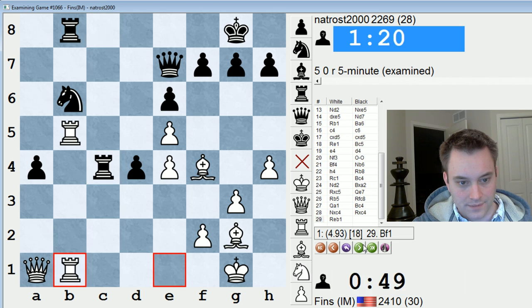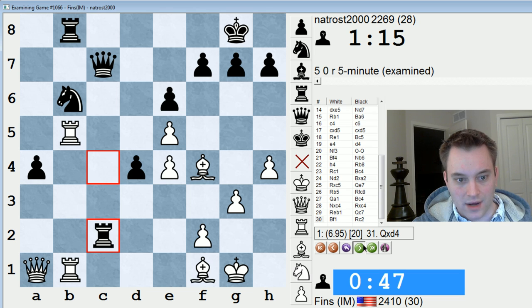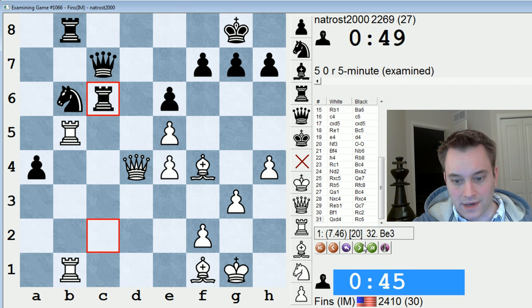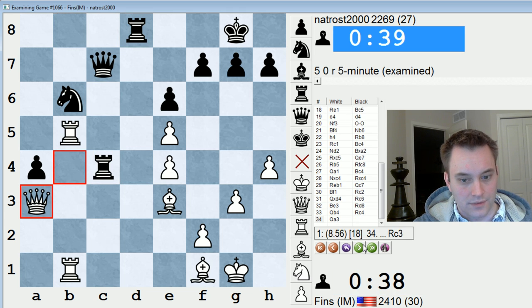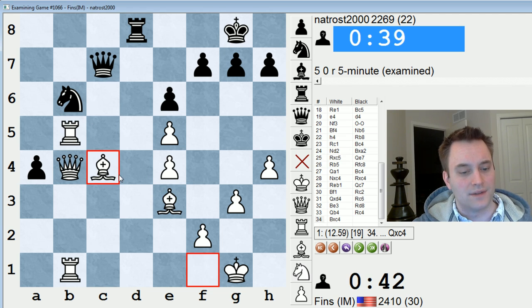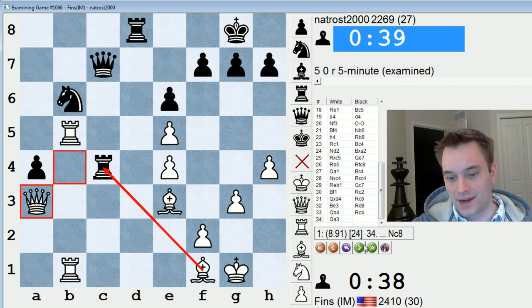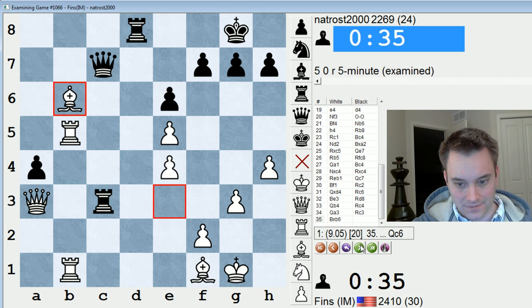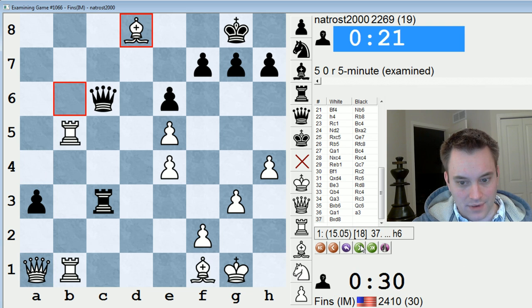Bishop C4, I took it, doubled up. I'm glad I didn't allow him too much counterplay here — with 45 seconds, you're always worried something's going to go wrong, but the position is too difficult for Black to think about holding. I could maybe have played Bishop takes B6 or Bishop takes C4 on the previous move. The rook was actually hanging, but I could have taken it earlier. It doesn't matter much, and we eventually won.